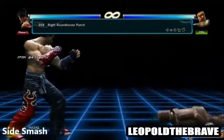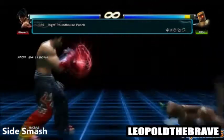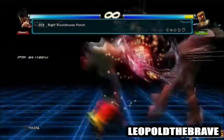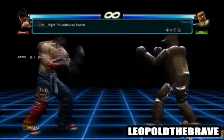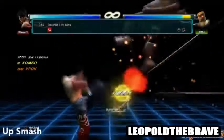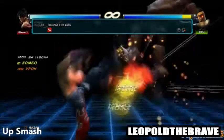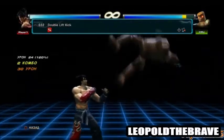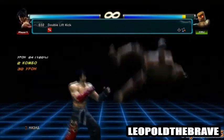His side smash attack could be the Right Roundhouse Punch. It would have slow start-up time, but it'd be devastating in power and knockback — a fully charged side smash from Jin is something that should be greatly feared. His up smash could be the Double Lift Kick: two powerful kicks with decent knockback, but with a side of end lag. This could be Jin's slowest smash attack, but also one of his most effective.